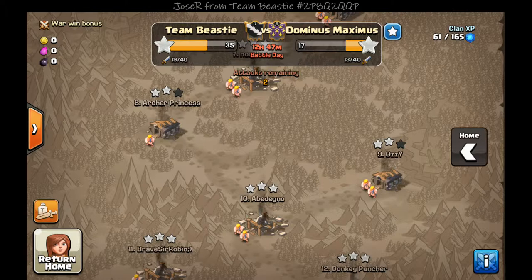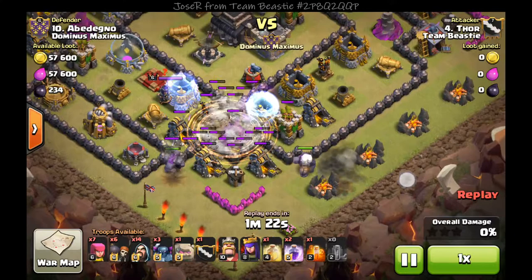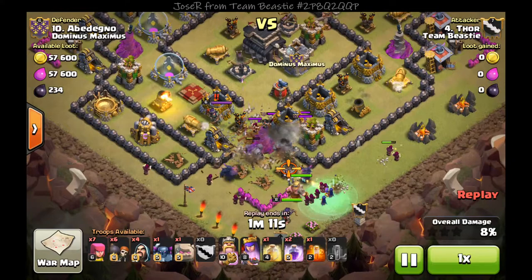My first attack with Thor is on number 10, and I managed to three-star this base. I start from right here on the bottom, drop my golems, drop my earthquakes, and soon after I drop my wizards with my clan castle. I drop a rage right there to help with taking out their clan castle.